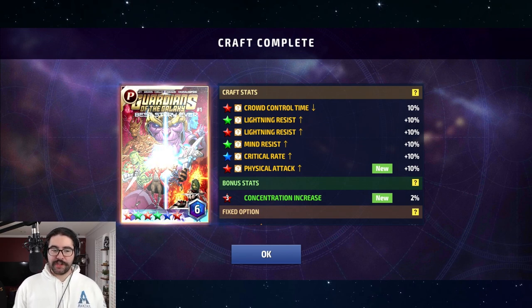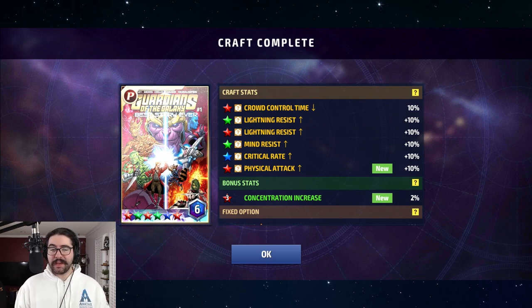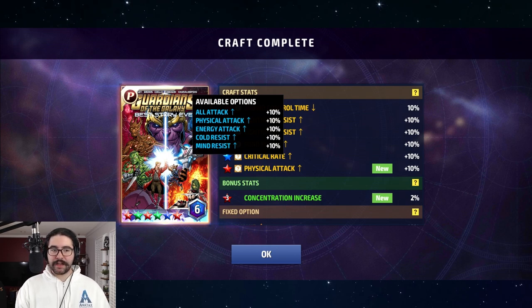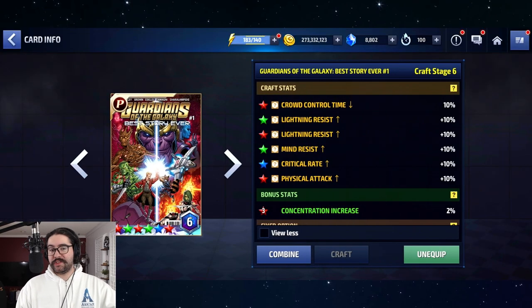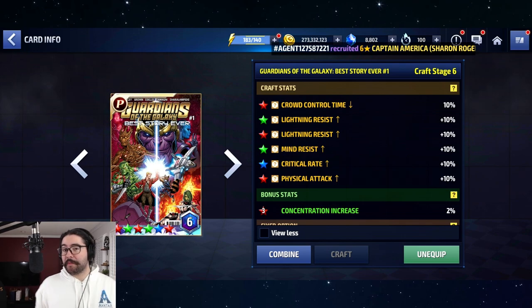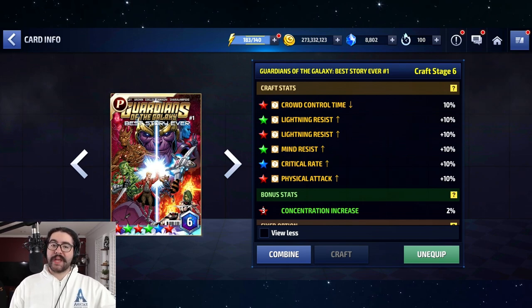Concentration is only good if you have reforged CTPs — like Mighty, Brilliant, energies, regens, or Transcendences. I have none of those, so concentration is useless for me. The only good stats I have are crit rate and physical attack, though I'd have preferred all attack instead of physical attack. The only color I want is the one blue star. So I have a few choices: leave the card as is, or do something with it.